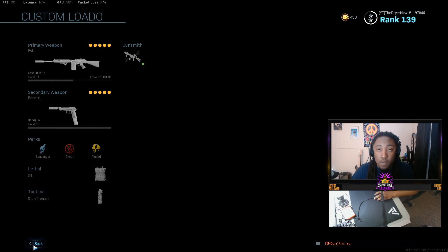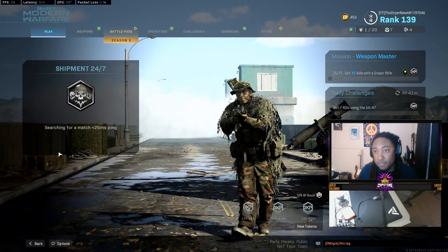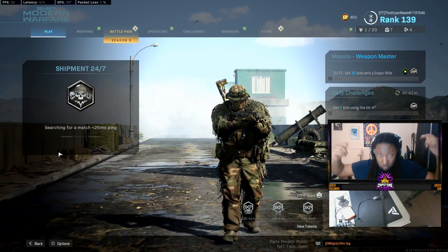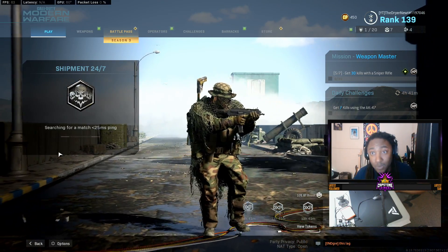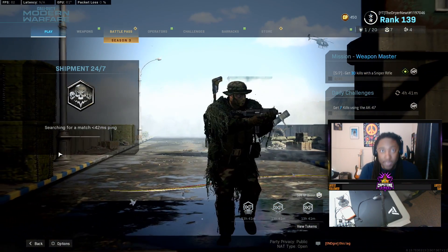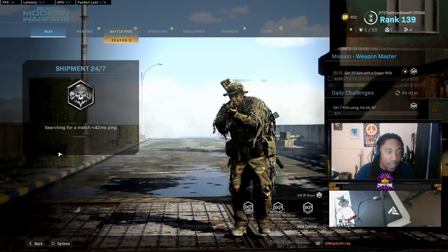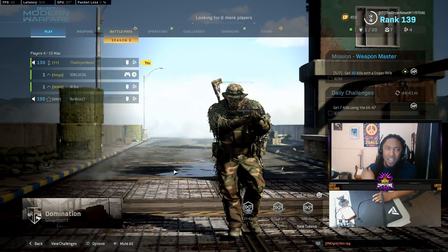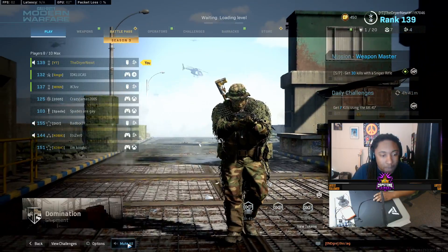What you're going to be doing is taking advantage of the Shipment 24/7 playlist. When you see Shipment 24/7 out for the week, you guys need to be doing this because it's insane. I've gotten so many guns gold by doing this method and knocked it out all within a couple of hours. For SMGs it's 50 mounted kills; for other weapons it's a little longer. But we're hopping into a match right here.